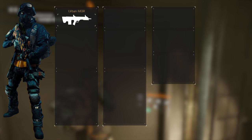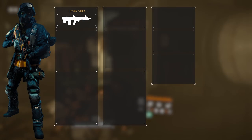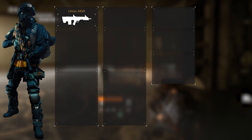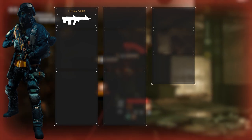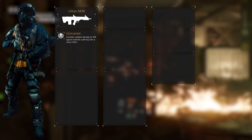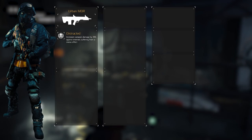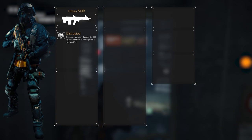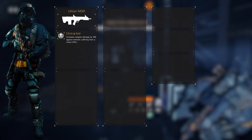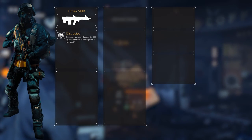The primary weapon selected is the Urban MDR. The exotic assault rifle has a high base damage, increased headshot damage at 95% as opposed to the regular 75%, and is in general a great weapon. However, where this weapon shines is in its exotic weapon talent. Distracted, as it's called, increases its weapon damage by 18% when the target is affected by a status effect. And it just so happens we're running a build that focuses on constantly putting enemies under a status effect. We don't have to worry about requirements — every Urban MDR rolls this talent.